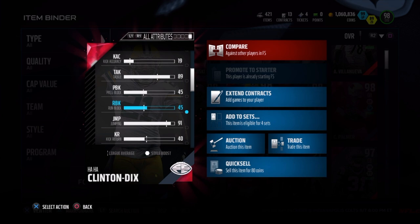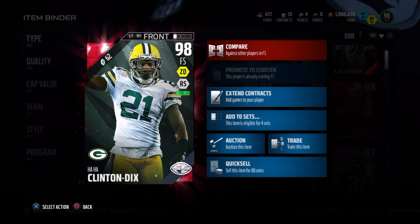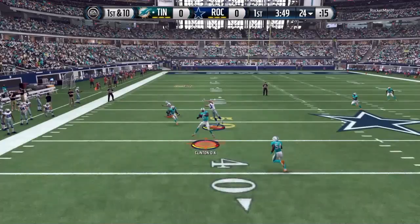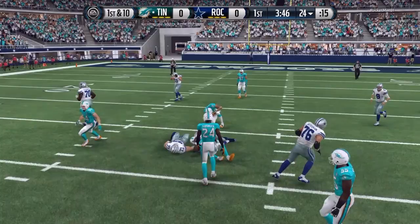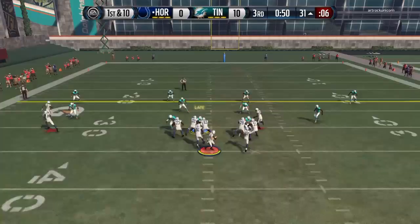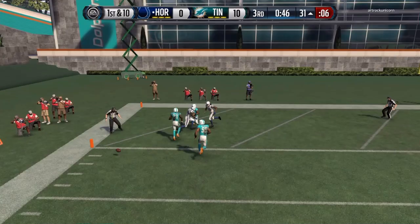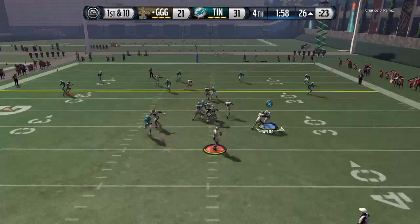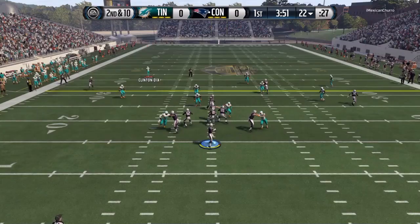Believe me, the way he was playing you wouldn't even believe that he had 91 jump. Anyway, let me show you what he did on the field. The first thing I tested was his zone coverage — easily one of the most aggressive safeties in the game when it comes to fighting for that ball in the air. Even though he dropped the pick right there, in the moment you're disappointed, but when it's all said and done you realize it was a good play — he did break up the pass, and he's only got 91 jump. The guy can get up there.